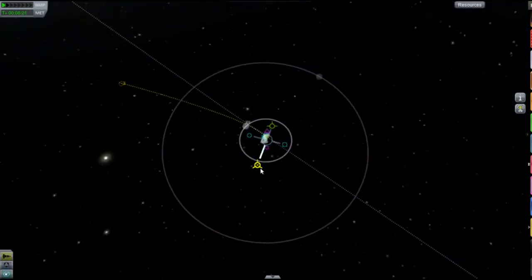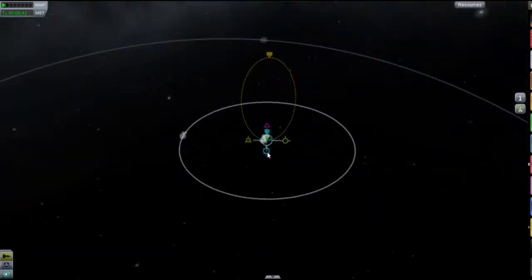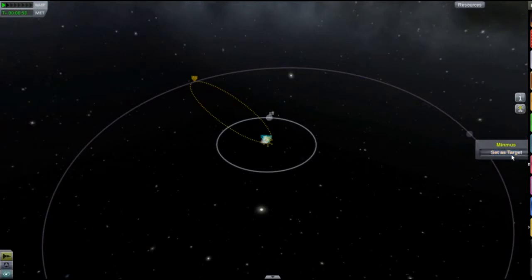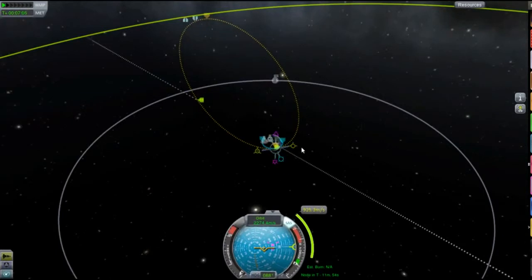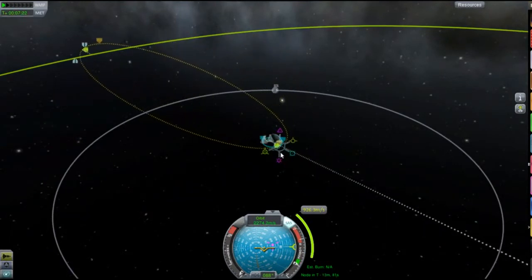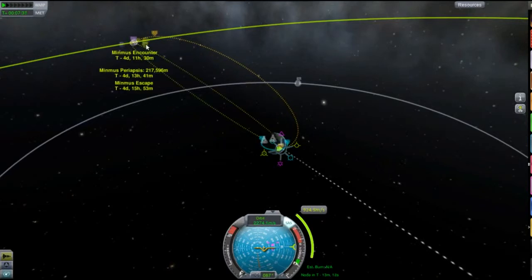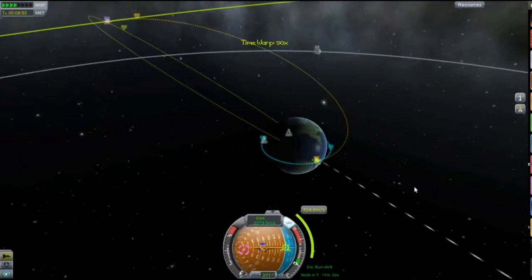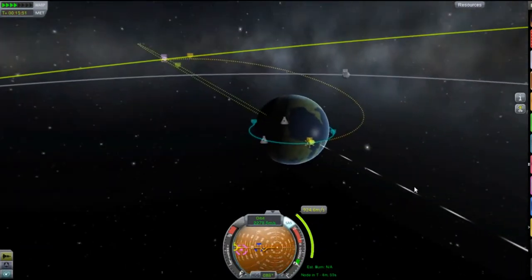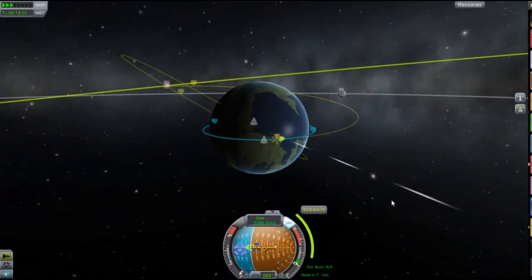That's an escape — it's really easy to get an escape because you don't need that much delta-V. I've completely found where I need to be, and then I find some little node things — there you go, now I've pretty much got my encounter. Minmus orbits at like 6.1 degrees off the equator, which is kind of annoying. It's better to launch at just 6.1 degrees if you want to get on the equator of Minmus, rather than fumbling around burning loads of fuel.